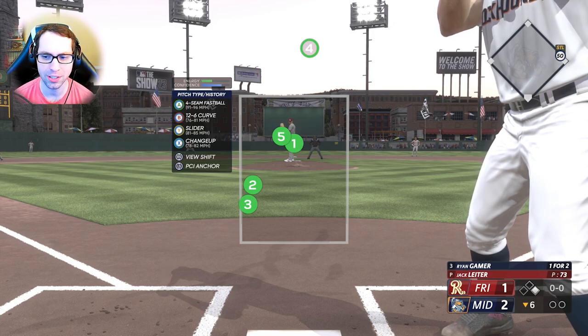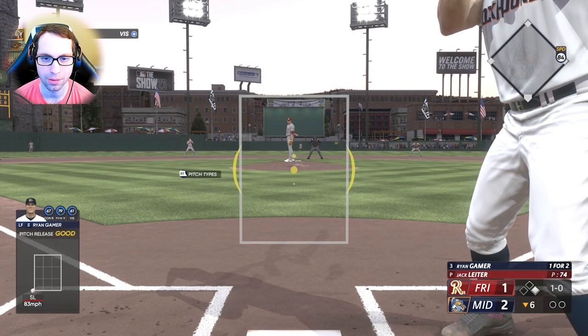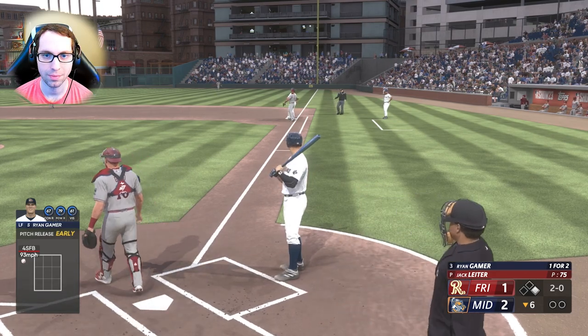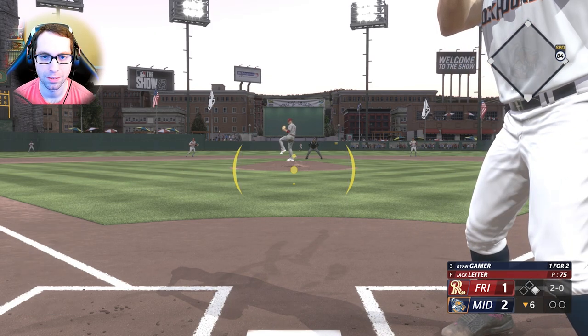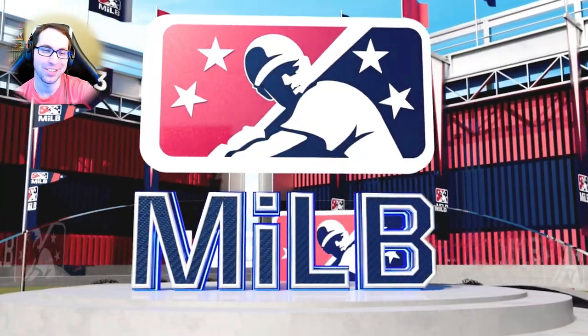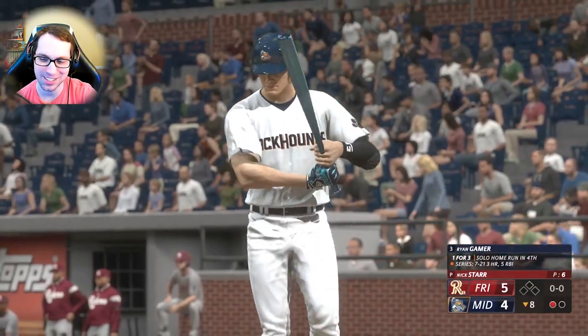Runner on first, bottom of the sixth, no outs. Jack still on the mound up to 73 pitches. Good take — nasty backdoor slider, really nothing you can do with that. Jack's nervous — I don't blame him. Ryan Gamer at the plate. That's a nasty curve. Let's just forget about that — everybody was looking down getting coffee. That was a bad swing — worst case scenario in that situation.